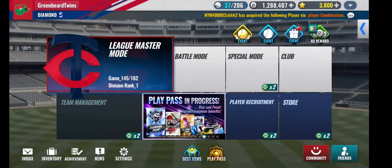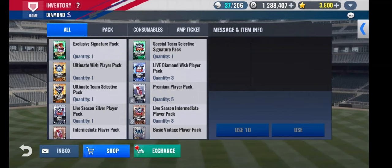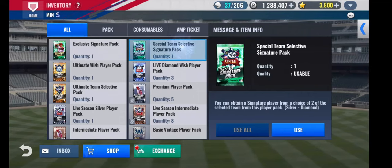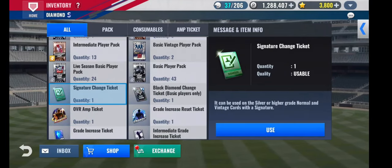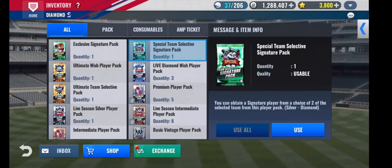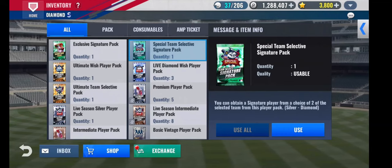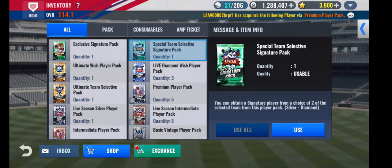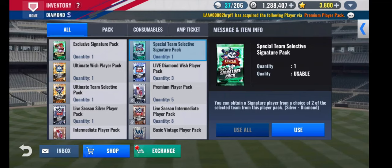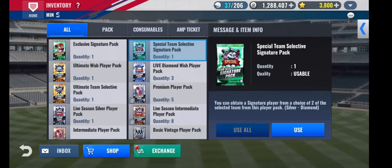We're back with the Twins team, and just like with the Phillies, we have the new overall achievement packages — the Team OVR packages. So we have a Special Team Select Pack, an Exclusive SIG, and the SIG Change Ticket. We're going to start with the Special Team Select Pack, then move into the Exclusive SIG Pack.